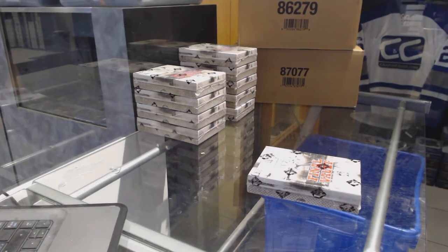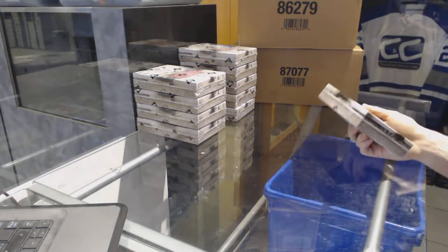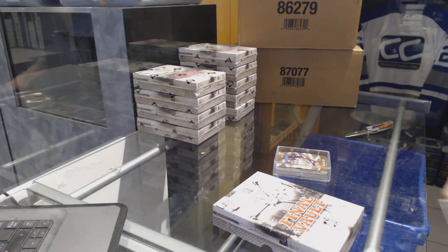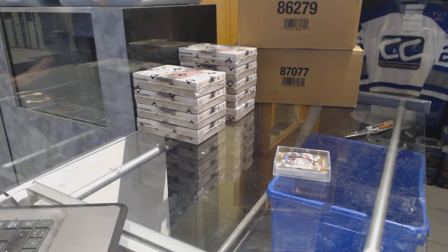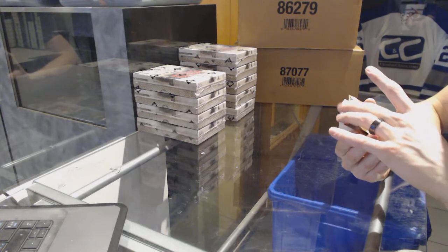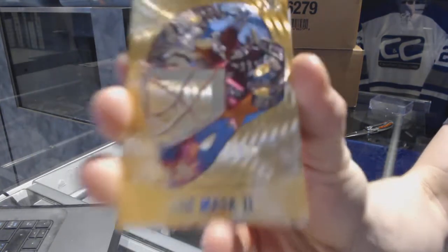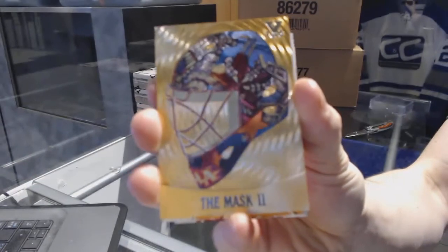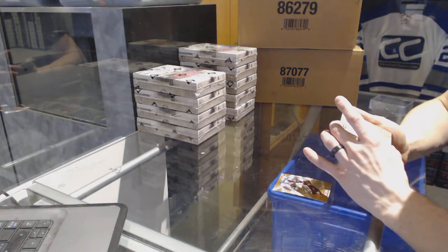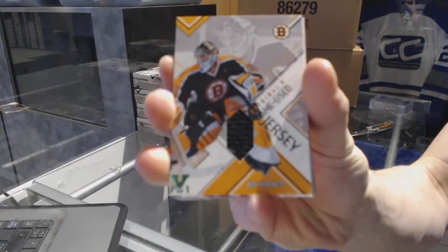Here we go — CNC group break number 7132, In The Game Final Vault, 5-box break. Good luck here. We start with the Masked Men silver, number one of five, for the Washington Capitals: Olaf Kolzig. Next, a 2003 Parkhurst game-used jersey Emerald one of one for the Boston Bruins: Jeff Hackett.